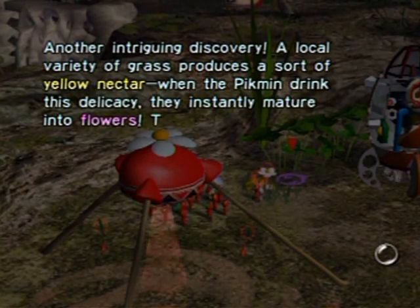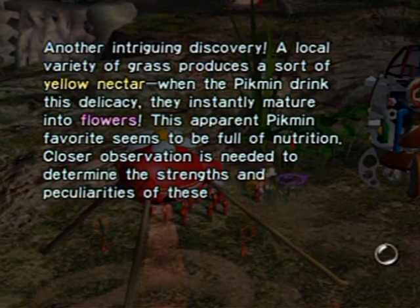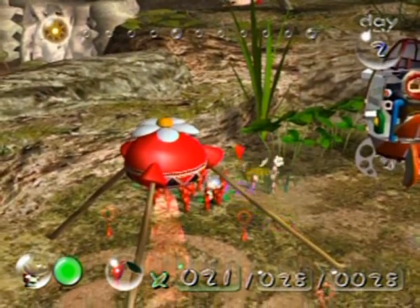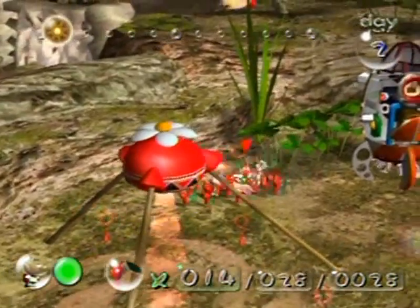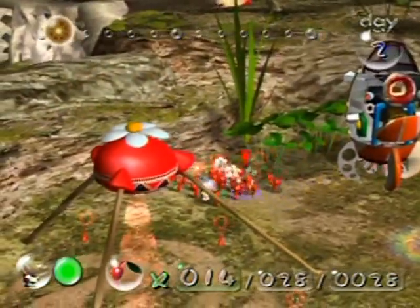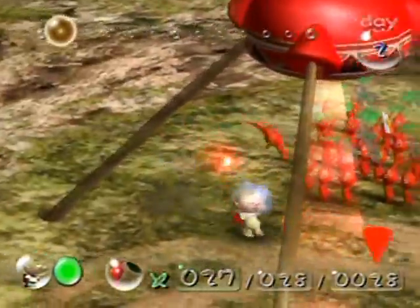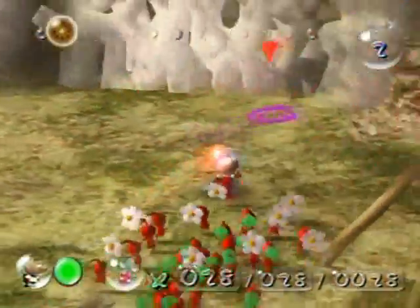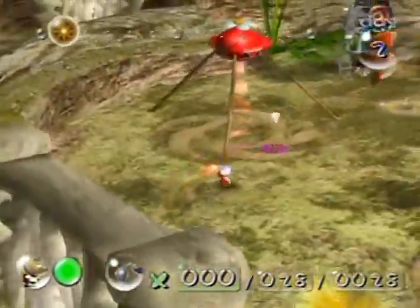There are three different classes of Pikmin: leaf, bud, and flower. If you leave Pikmin in the ground for a certain period of time they will turn to buds and then to flowers, but this nectar here saves you a whole lot of time by instantly flowering your Pikmin whenever they drink it. It's kind of tricky to get a lot of them to drink it at once — you've got to swarm it with the C stick because one Pikmin can quite literally eat a whole drop of nectar.